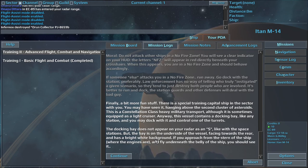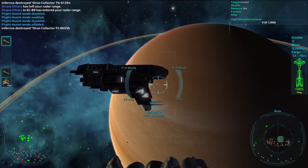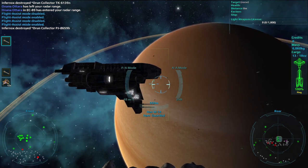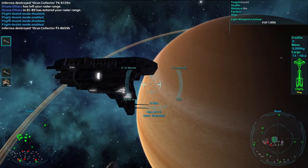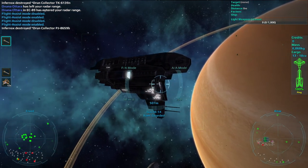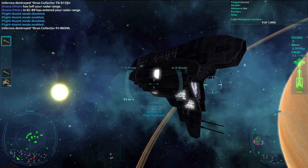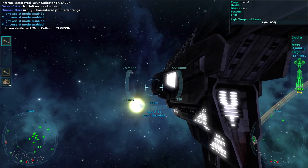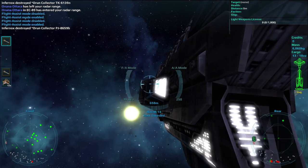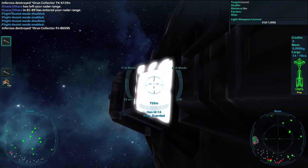The docking bay does not appear on your radar as an S, like with the space stations. Once you see it, fly into it and press the activate key, Enter or Return. This will dock you with the capital ship, and you will find an interface very similar to the station. At this point you can select a turret if you like and control that turret, letting you fire the turret's weapon. Once you're finished in the turret, press the activate key to return back to the capship interface, and then use the regular launch button to launch into space. Then press continue whenever you are ready.